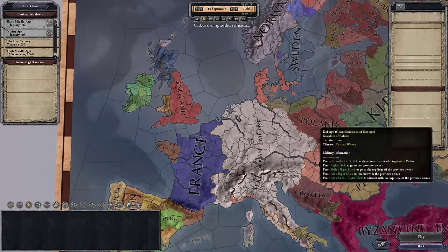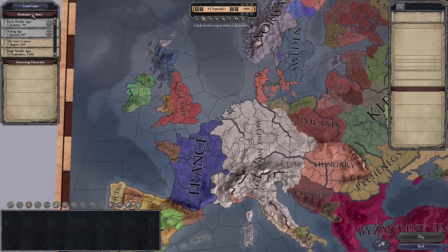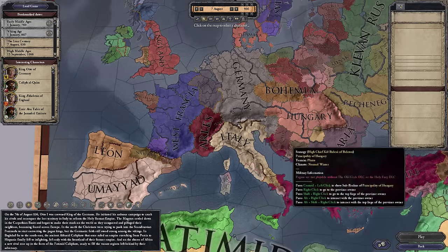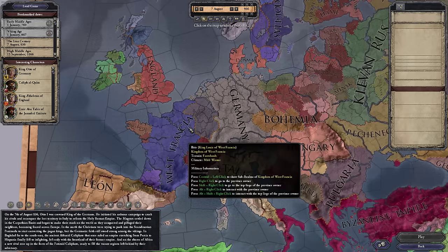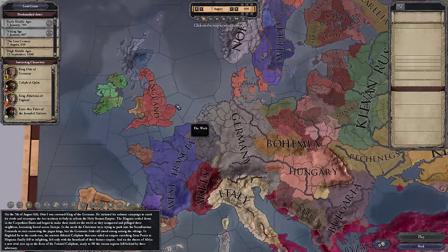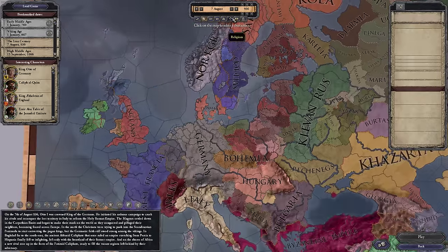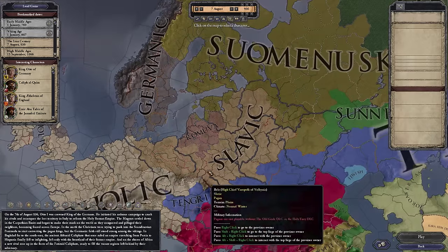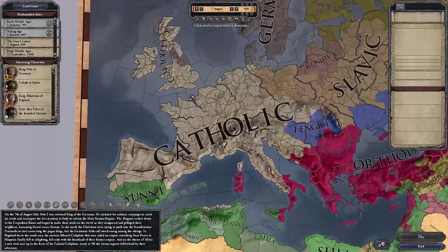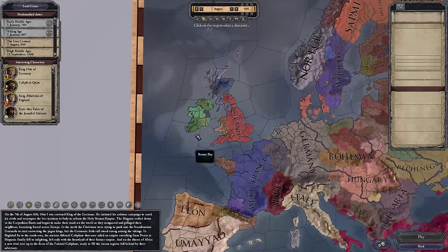We're going to look more at the world, but first let's jump into the game. On the left-hand side we've got bookmarks for starting dates. We are going to start at the Iron Century bookmark — the 7th of August, 936. The world looks a little different here from the 1066 start: we've got West Francia instead of France, and England before the Norman Conquest. There are more pagan religions — Catholic, Slavic, Romuva, Germanic, Norse. There are tons of religions all over the place, and they all play fairly differently. We are going to play in Ireland.